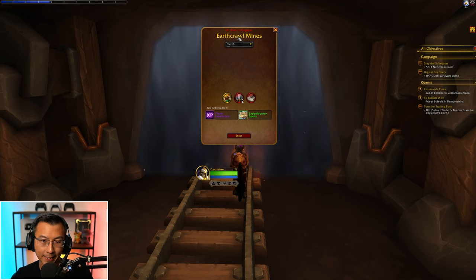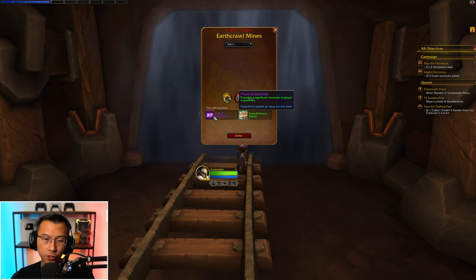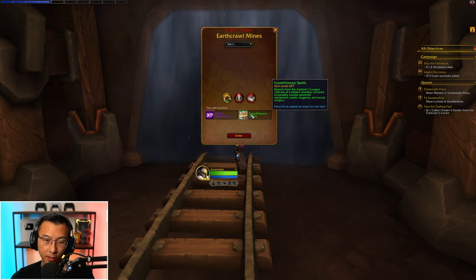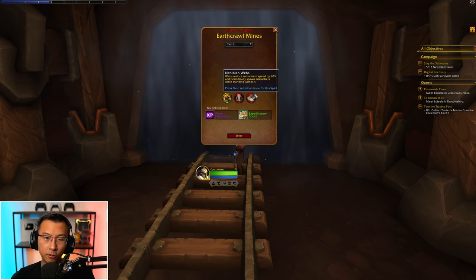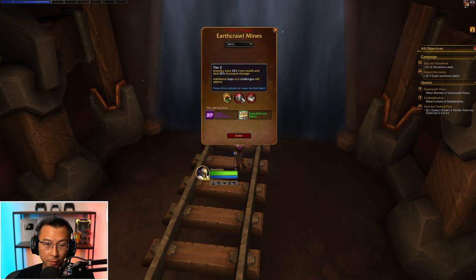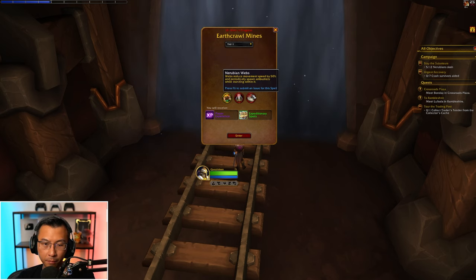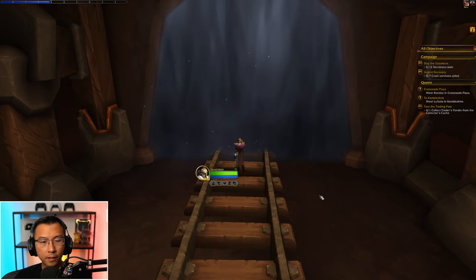You enter the Delve of Crawl Mines. The UI asks you which tier of the Delve you want — you can choose minimum challenge or a moderate challenge. For minimum challenge, the item level gear it rewards is way lower, around 3-7. As you toggle to tier 2, enemies now have 25% more health, deal 25% more damage, and there are more traps and challenges. It scales in difficulty as you go higher. For now, let's choose level 2 and enter together.